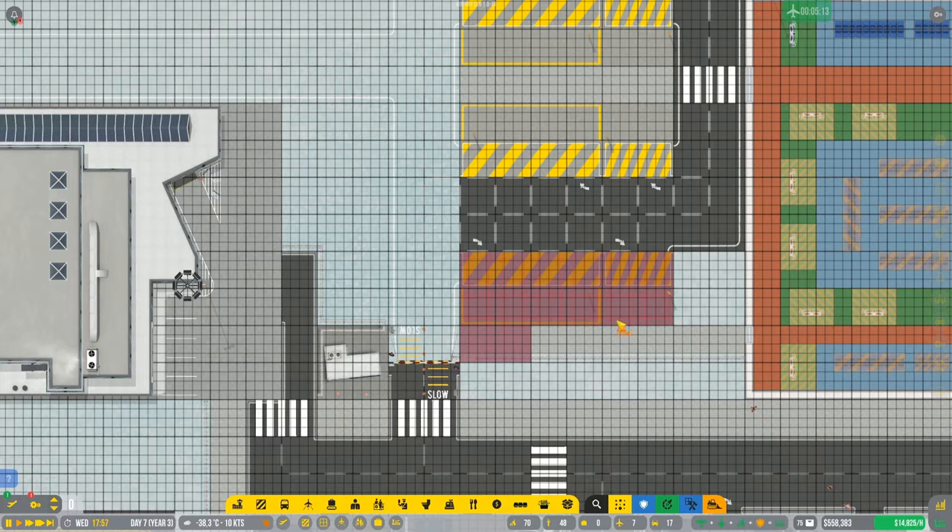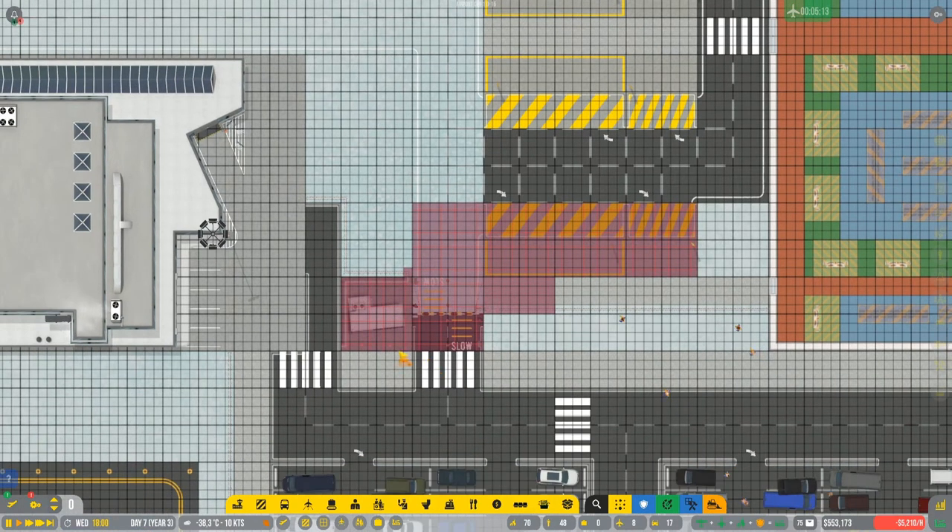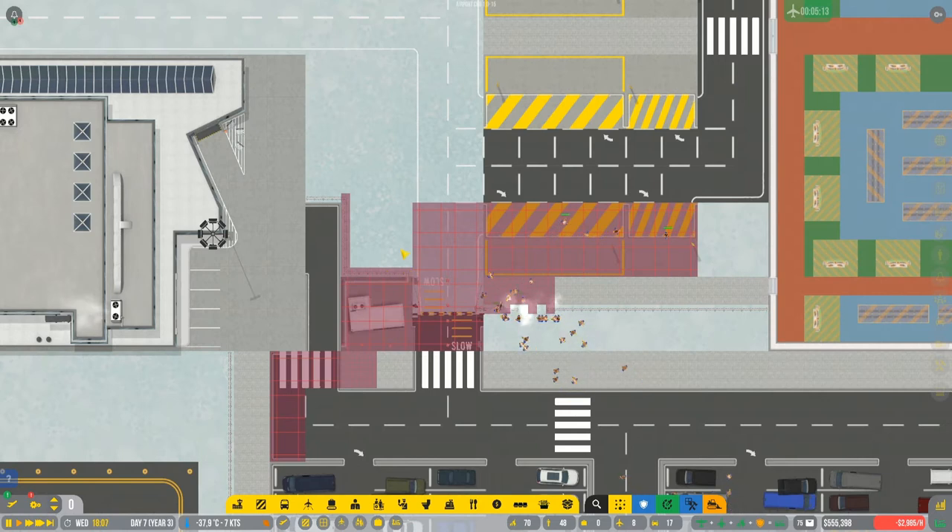We're gonna move everything to the right side and we're gonna destroy this. I'm not sure if we're gonna destroy this as well. There's gonna be a lot of destruction. I'm not sure if I'm gonna need to destroy this, for sure this and this, and also the sidewalk in here, and also the fence right in here as we're gonna get the road in here except from this, I think.